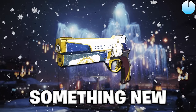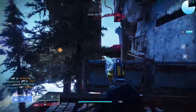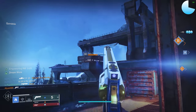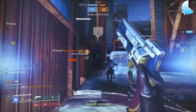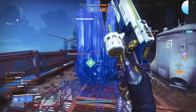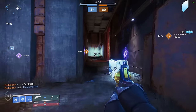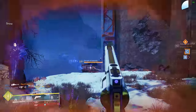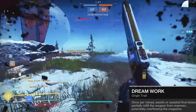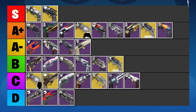Something New is our first 120 RPM Stasis hand cannon — well, I guess that's something new. I've praised 120s on this list, but I'm not a big fan of this one. If you want Headstone, why not just opt for the Isluna instead? If you want Headstone from further away, the New Purpose 340 RPM pulse rifle is a better choice. The only other worthwhile perk in the left slot is Wellspring. You might be a fan of Tunnel Vision and Multi-Kill Clip, but both rely on getting a reload after a kill, and the intrinsic perk Dreamwork can overfill the magazine after a kill to prevent you from reloading, making both of these perks useless. I'm just not a big fan of Something New — putting it in the C tier. If you didn't farm for it, you really aren't missing out.